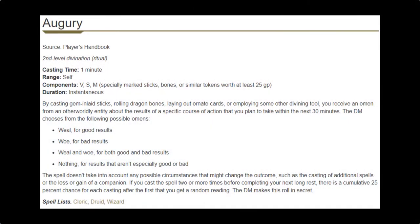At level three, we get Augury and Suggestion. Augury is among my favorite spells and I think it deserves a whole video on its own. Augury is a ritual we can cast twice a day to gain information about a course of action we're going to take in the next 30 minutes. The information received will be weal, woe, weal and woe, or nothing — meaning generally positive, generally negative, both at once, or neutral. The key to this spell is what course of action you're targeting.